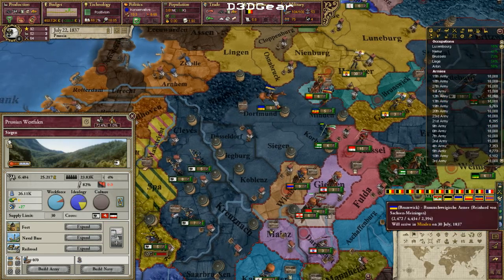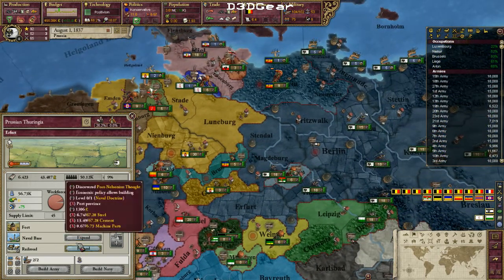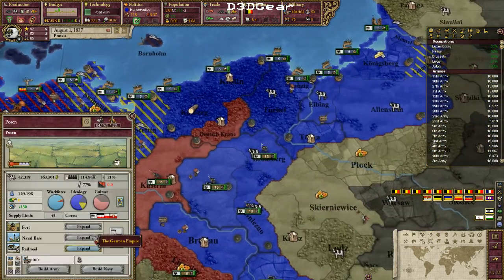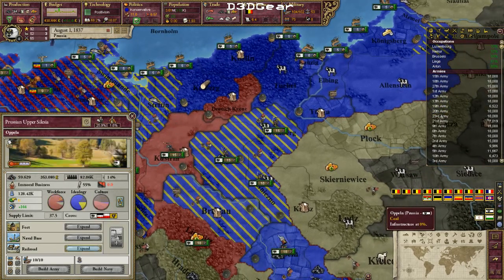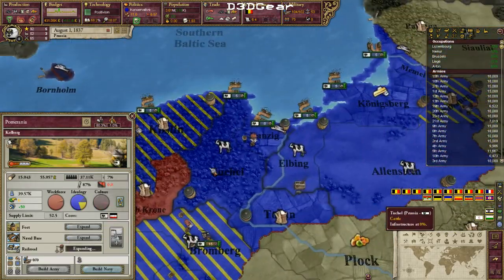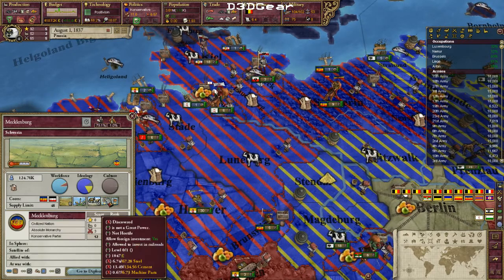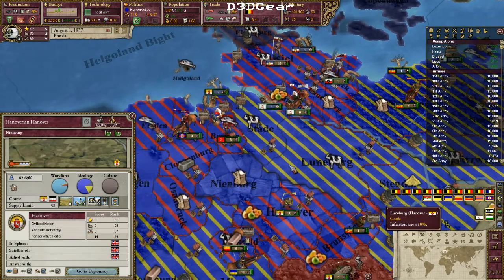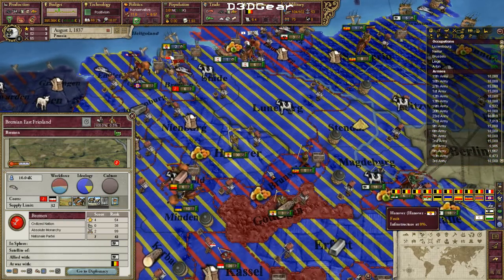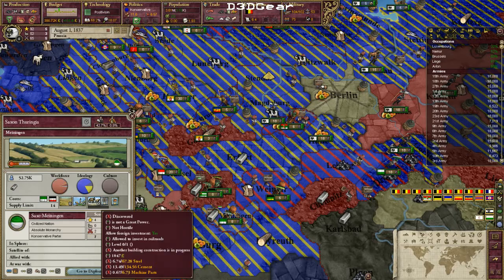The Germans are finished with their jobs and going home. I got the fort building in Austria — not a moment too late. I'll pause while I build my infrastructure. Red means I can't build railroads with my current technology, blue means I can't build, yellow stripes means I'm currently building, and red stripes means I can build but am also building something else. As a great power I can actually build railroads in other countries — so I'm doing this in the German minor states, meaning when I eventually inherit them I'll have railroads.